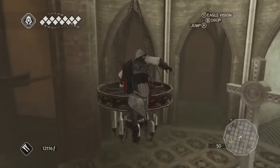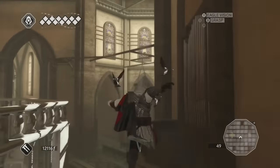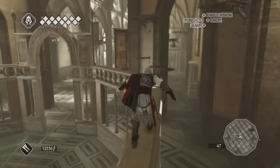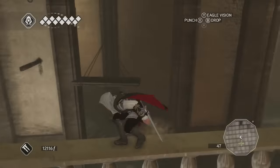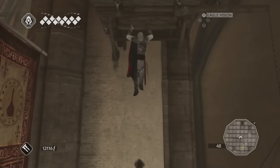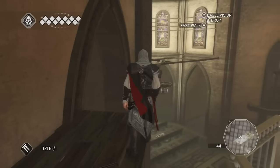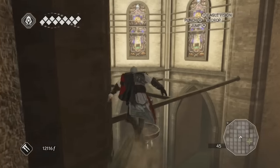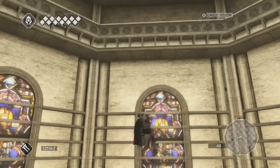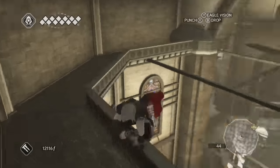Now we've kind of done the floor side of the Duomo and we head on up to the roof where the tomb is and we can get the seal. This is where the heights come into it, so the climb begins. So far, no mistakes, which is really nice - it almost makes me look like I know what I'm doing. Beautiful. Let's start the climb up - ascending to the heavens.